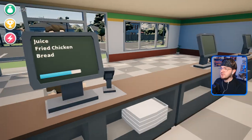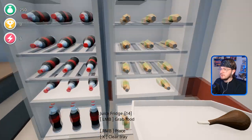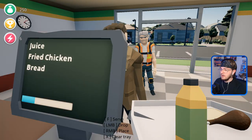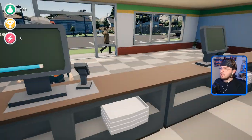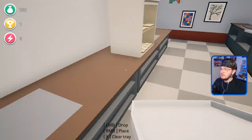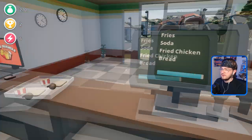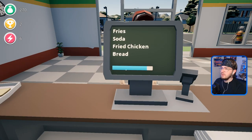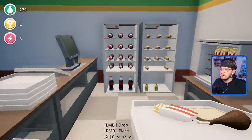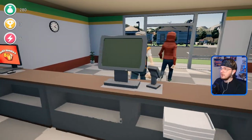Juice, fried chicken, and bread. Fried chicken. Juice. And bread. There you go — serve. That's our first sale of the day. Just bread — grab that, go here, serve. Next: fries, soda, fried chicken, and bread. I have fries and chicken — I just need soda. Grab that. I can't sprint or anything, so this is the fastest I can walk. There you go, have a good day. Just juice — here's your juicy juice, have a good day.